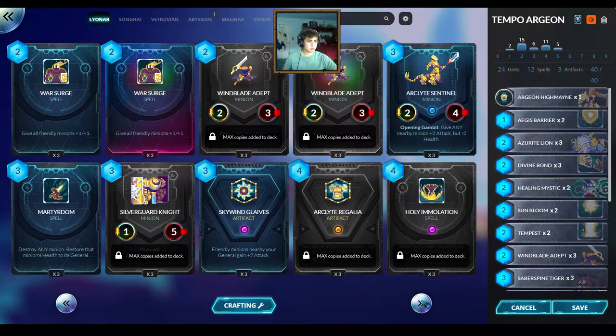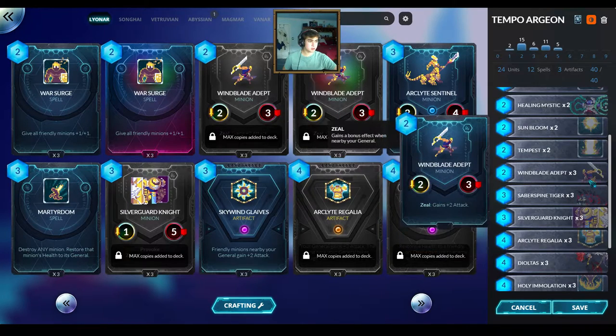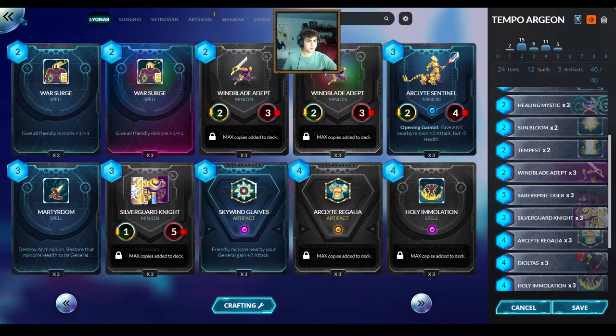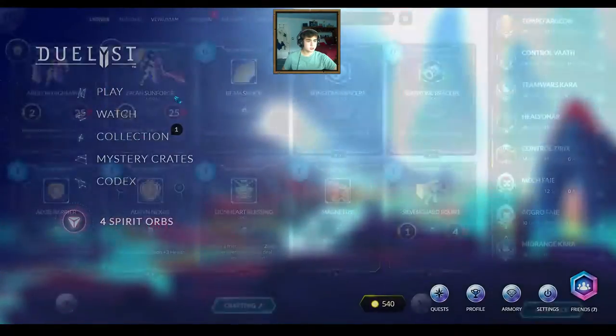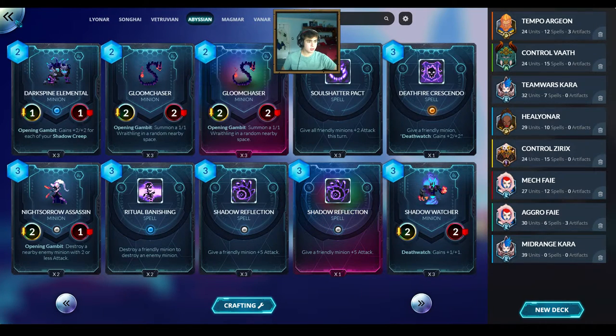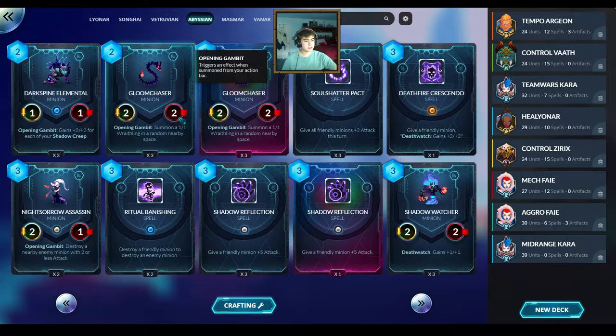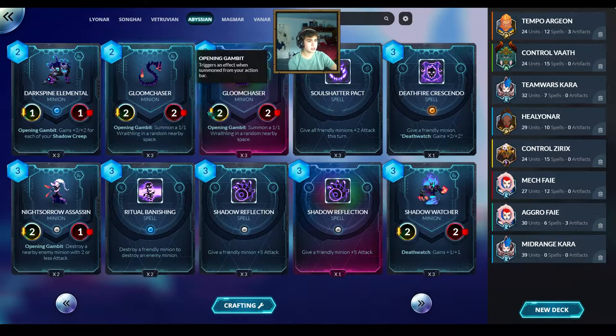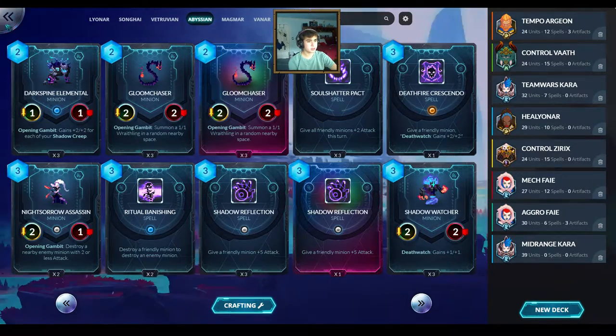Is there anything I can add to my deck that would be prismatic now? Yeah — so my Windblade Adepts are prismatic. I only have one Hermesic of these. I'm not sure how it decided which card. I guess all the basic cards, or only some basic cards — because for example I don't have three prismatic Soul Shatter Packs, but I have three prismatic Gloom Chasers.